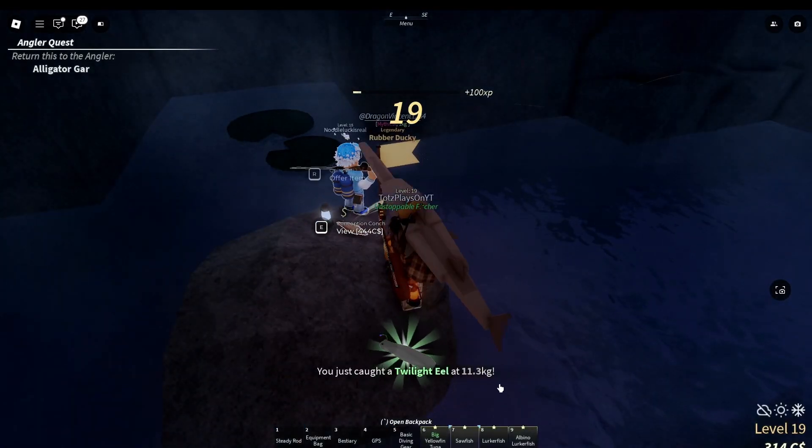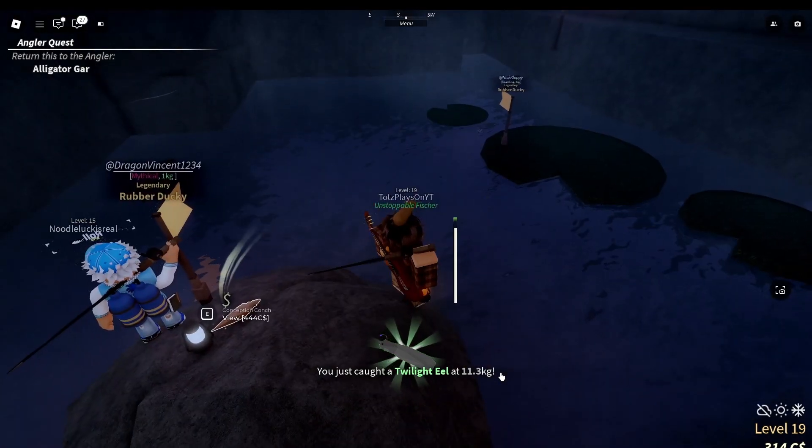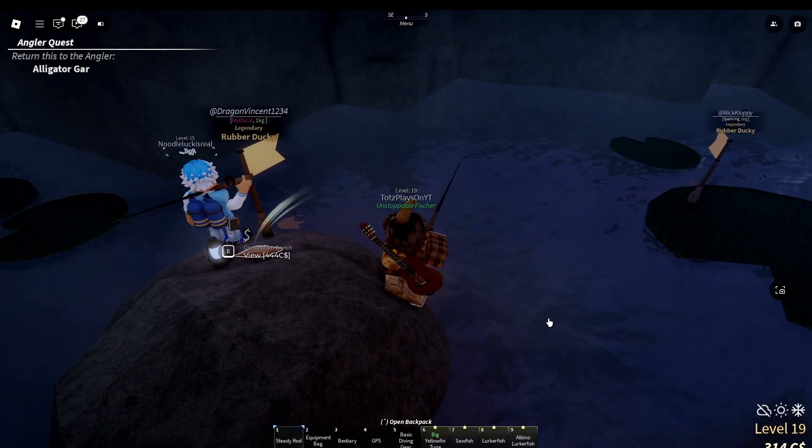So if I hold out like a sawfish, I could go over to him. And then if I hold it down, it'll give him a request to accept it or deny it. And it's pretty cool, because a lot of people are really nice and there's a chance they could give you some cool fish back.